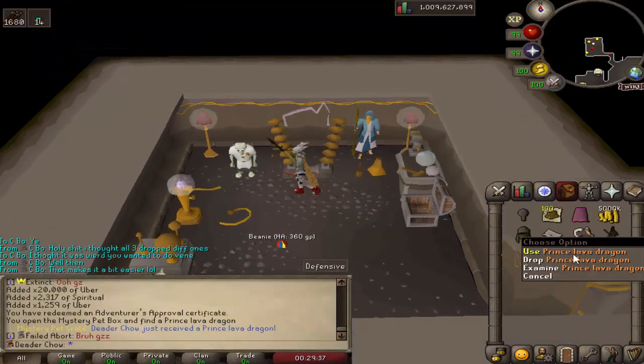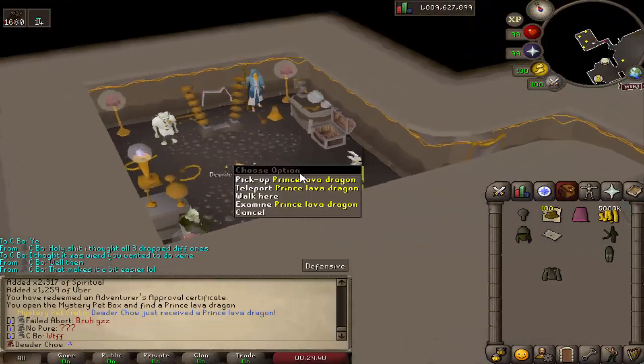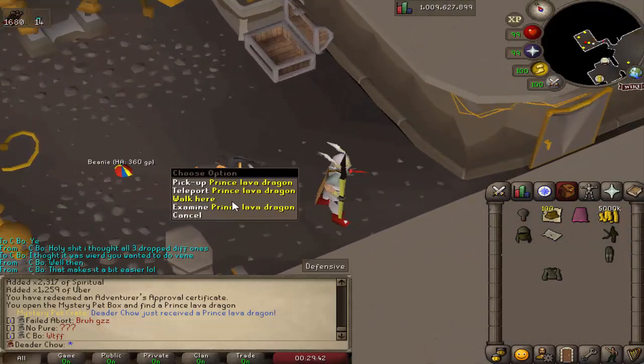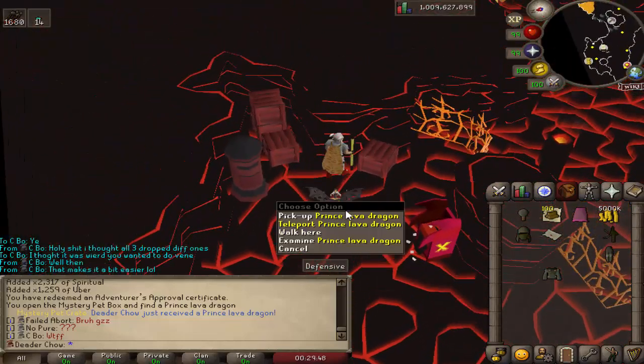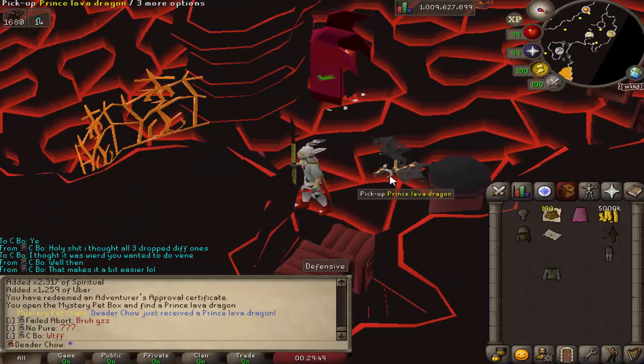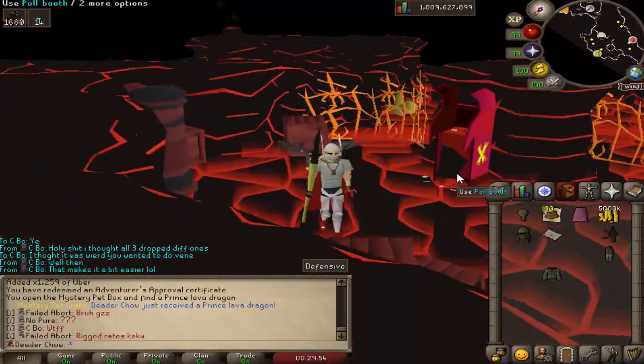We just got an actual useful pet from the pet mystery crate. We might be the first person in game that even has the lava dragon pet. This pet actually can teleport you anywhere in the game if you're level 55 wilderness. On a hardcore ironman having that pet actually makes wilderness content kind of doable — that's pretty cool.